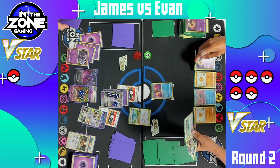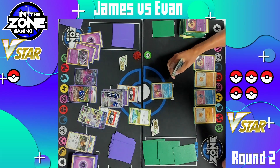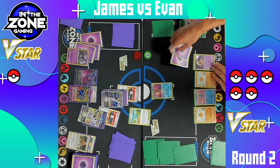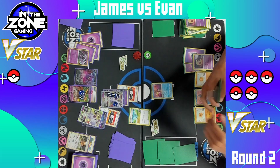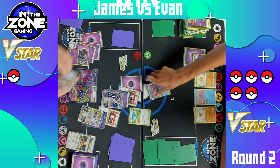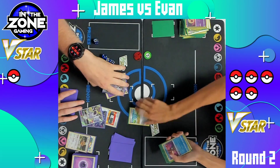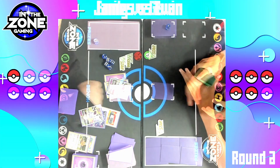Evan does decide to promote the Radiant Greninja and just another Lunatone down. I think we're gonna see a concession here — he's got no way to get out of the active. He's going for the abilities, attaching the energy onto the Lunatone. He's got a Mewtwo V-Star, a Cross Switcher, and a Quick Ball — none of which does anything. James just takes it over from here — Evan passes, James attaches energy, and swings in with the Mewtwo V-Star for the last prize cards. James takes it with the Mewtwo V-Star list. If you want to see that list, it's over on my YouTube channel. That's it for round two — we'll see you in the next one.